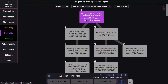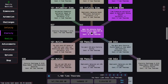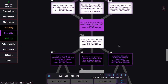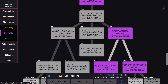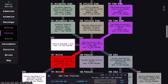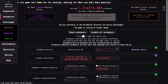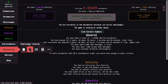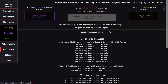I need to grind my eternities all the way to 1,000,000. The reason is Time Study 193 — it's an antimatter dimension multiplier based on eternities. What I need to do is go to Automation and just spam this. I'm surprised this isn't faster, but it seems like I can get about 8 eternities per second.